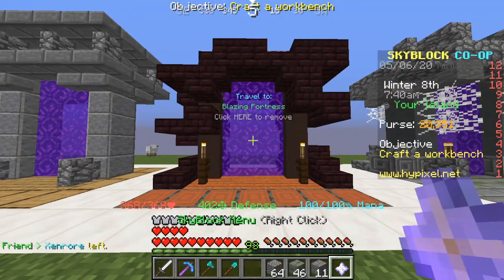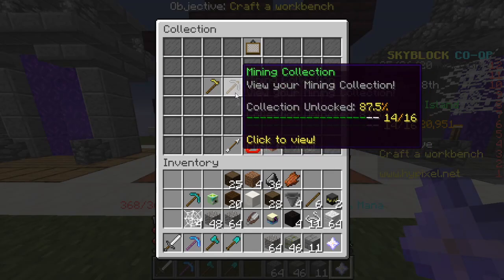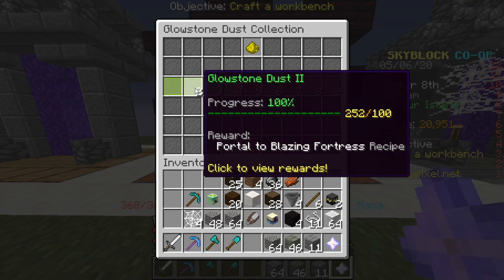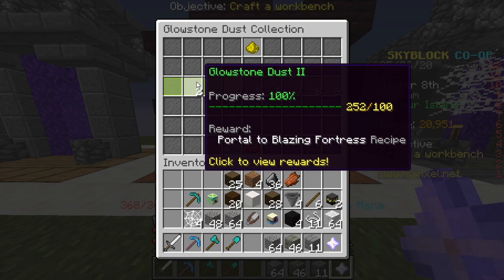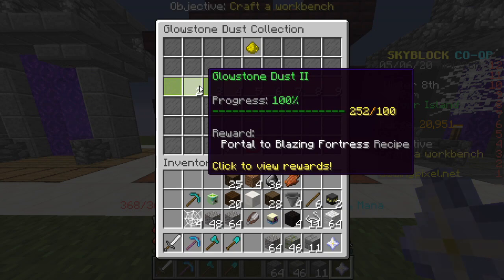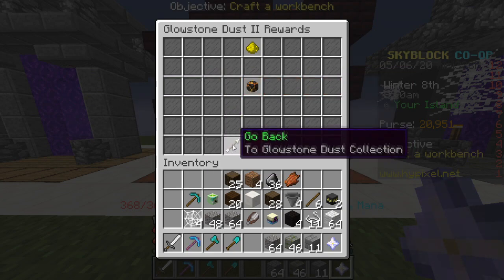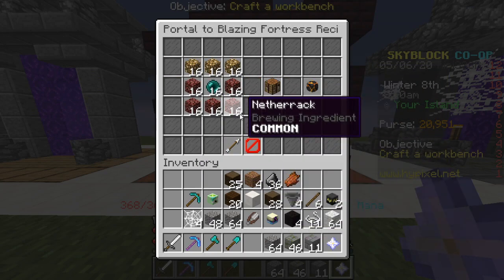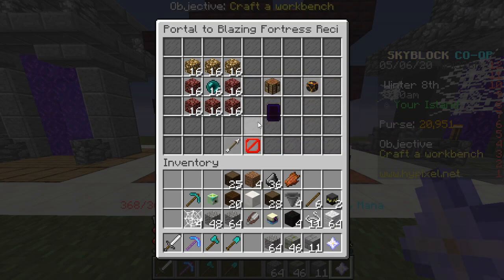Then we come over here with the blazing fortress. How you get this: go to collection, mining, glowstone — you need level 2 glowstone for this. This is actually the easiest one to get. If you go to spider's den, then the blazing fortress, and then if you go to the nether, it's pretty easy. Glowstone level 2 is what you need. How you make that is you need a stack of netherrack and 16 netherrack as well, along with 48 glowstone blocks, and 16 ender pearls. And that's how you get the blazing fortress.